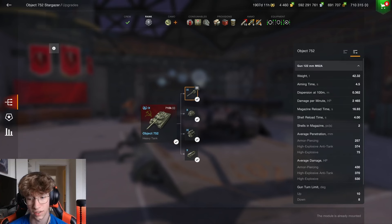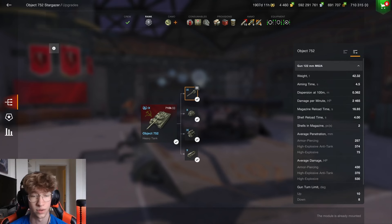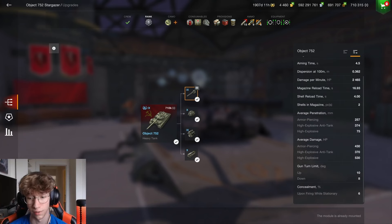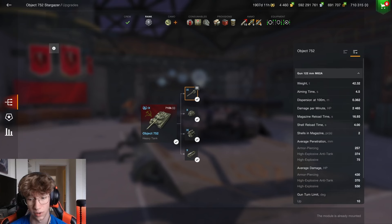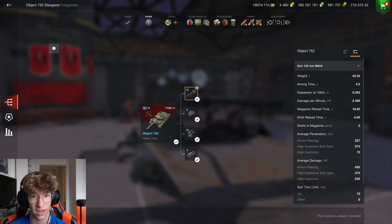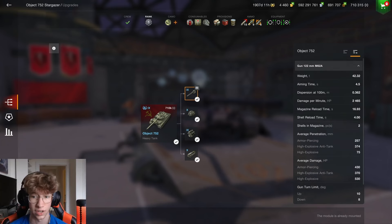First, let's break into the tank's stats. It does carry a 2-shell autoloading gun which deals 430 damage on the standard, so times that by 2 and you get 860 — you're going to be doing a lot of damage if you pen both shells. Its heat damage is 370 and 530 with high explosive, so pretty great if you're shooting HE. Its penetration is really nice: 257mm standard, 374mm of heat pen, which is tier 10 levels of heat pen. You are not going to struggle to pen anything in this tank, and it has 75mm of high explosive pen as well.